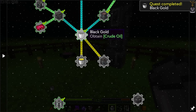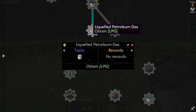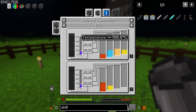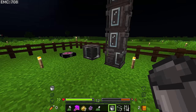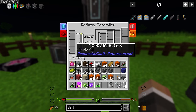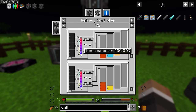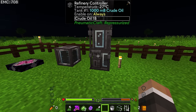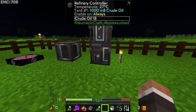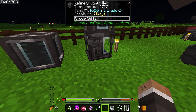We need to get LPG - liquid petroleum gas. As we saw earlier, the LPG can be made by putting the crude oil into the refinery. All we should have to do is take the oil out of the tank and put it into the refinery. Looking at the recipe in JEI, in order for this to work we have to get the refinery controller to a temperature equal to or greater than 100 degrees Celsius. Right now our refinery controller is at 27 degrees Celsius - nowhere near 100 degrees Celsius.